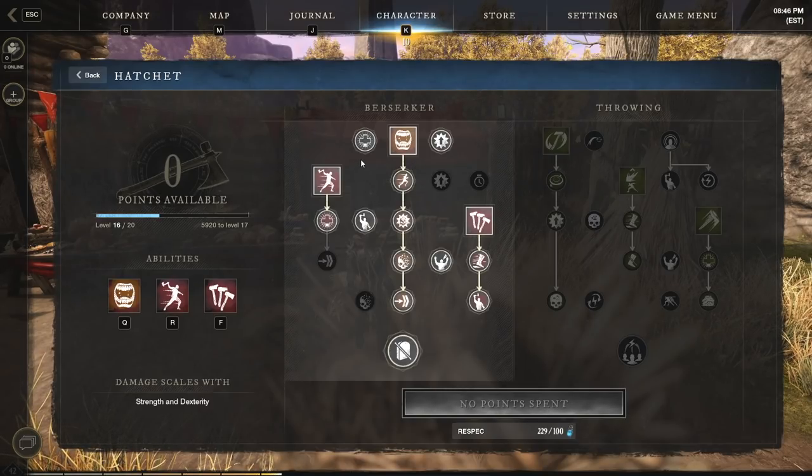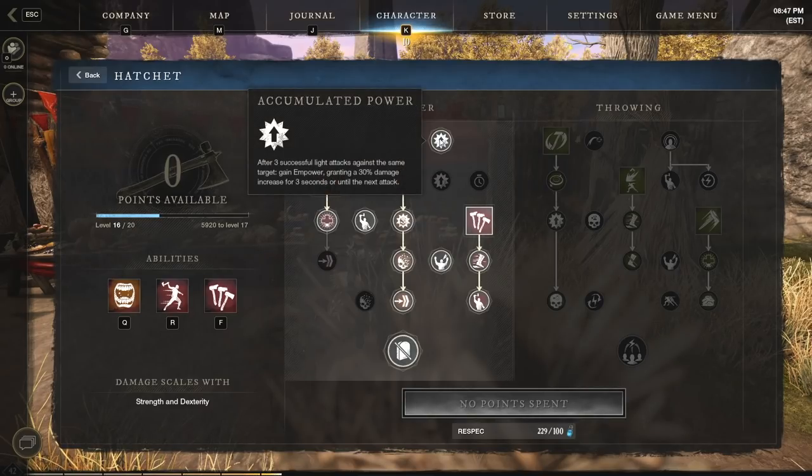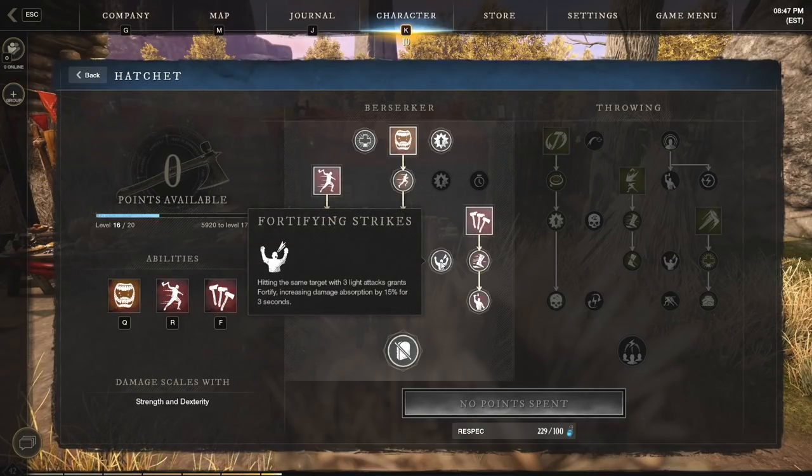Don't overlook the passives either — they're really good for the hatchet both offensively and defensively. 'In Rage Strikes': if your target is below 30% health, 20% more damage on your light and heavy attacks. 'Accumulated Power': with three successful light attacks you get the empower buff — 30% damage done on your next attack. 'Against All Odds': increases your base damage by 10% for every enemy within five meters of you. This build can AOE grind very easily — if you have four enemies you're fighting, that's 40% bonus damage. 'Fortifying Strikes' is great as well — you get the fortify buff, increasing damage absorption by 15% anytime you deal three light attacks.